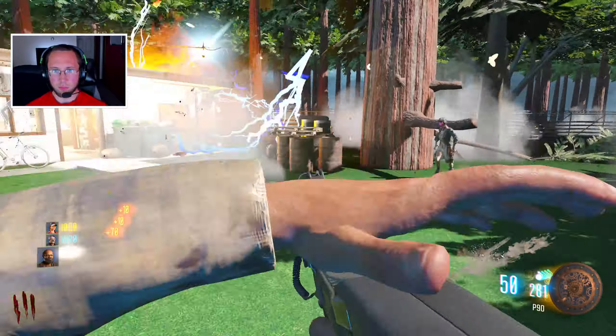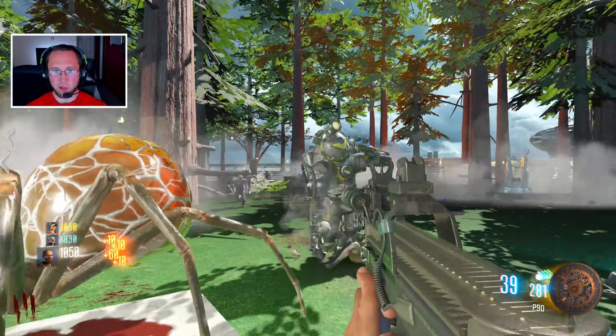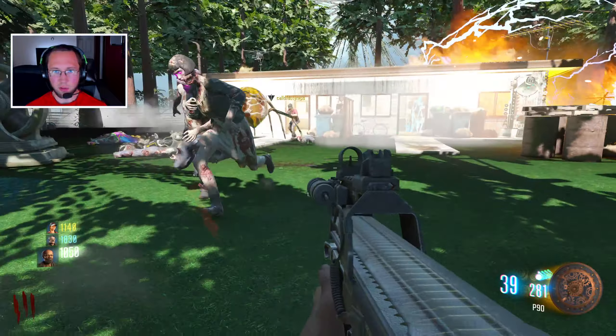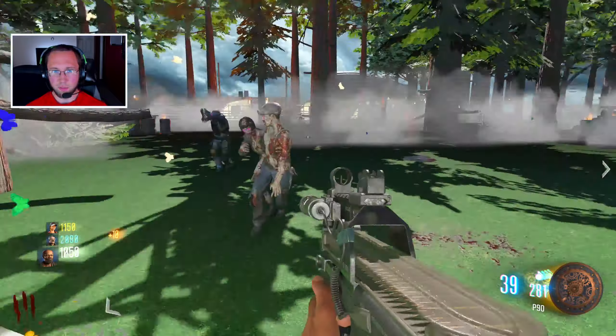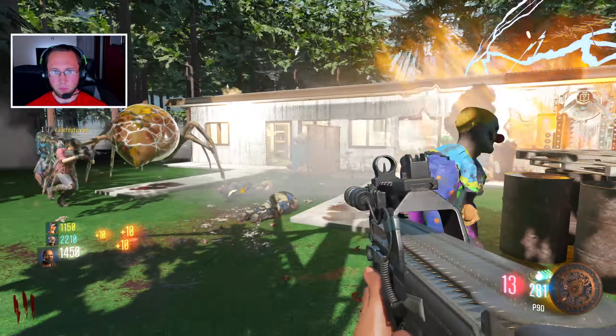I'm getting the one that's behind the building. I think the Panzer's just like a regular zombie. It seems like it, eh? Procolot's a one-burst headshot, so it's still putting in work.